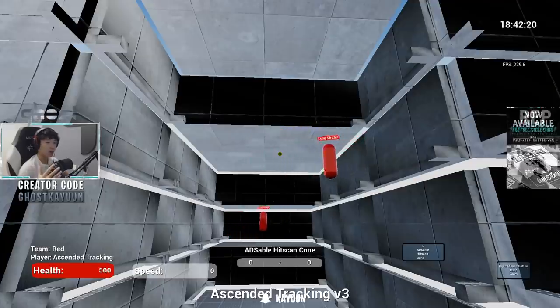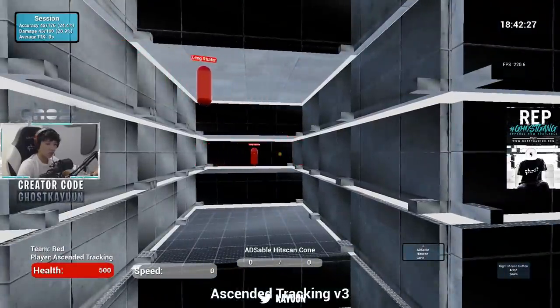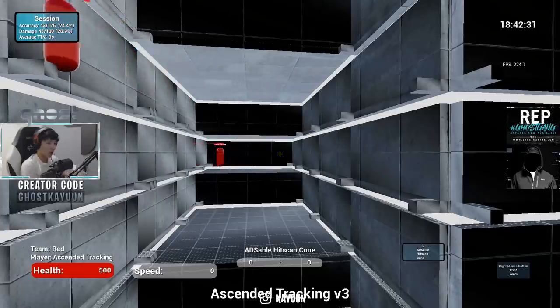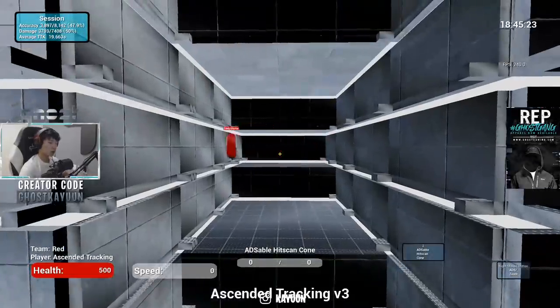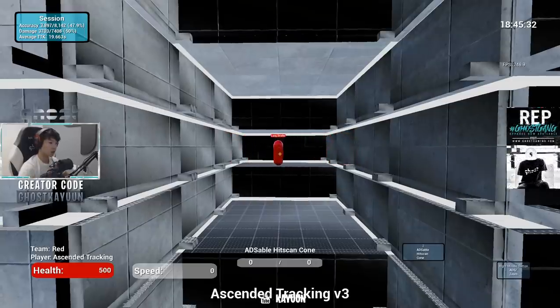A lot of players, whenever they're aiming at someone, aren't even paying attention to how their opponent is moving. They'll just flick to the target, start shooting, and then the opponent moves left and all of a sudden your crosshair is not on the enemy. So I want to apply that mental note now — whatever I aim at, keep in mind where my opponent is moving so I can instantly adjust my crosshair with it.